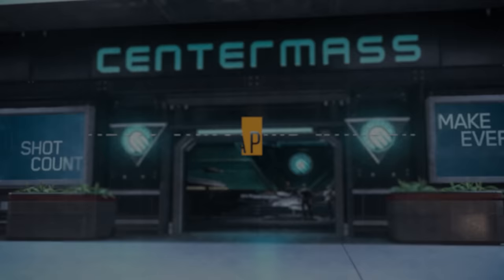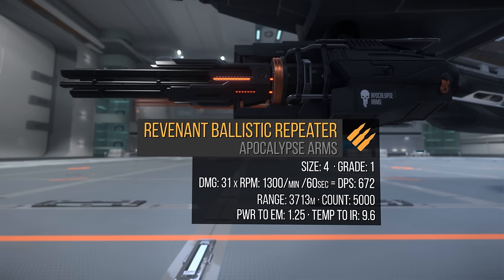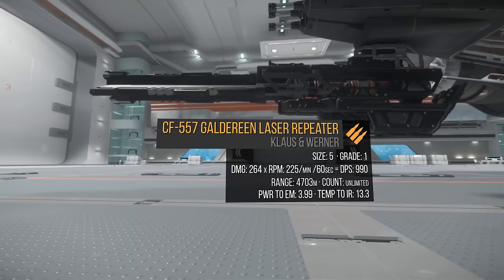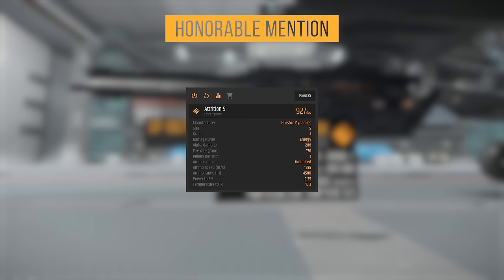Now let's talk about its stock weapons and my recommendations. Underneath the nose, the Vanguard Warden is equipped with a size 5 hardpoint with a gimbaled size 4 Revenant Ballistic Gatling mounted. The Revenant does 31 alpha damage times 1,300 RPM for a total of 672 DPS and a 3,700 meter range. I love this weapon on most ships, and for PvE I do prefer ballistics. However, there aren't any good ballistic weapons in size 5, so I'll be adding the CF-557 Galdarine Laser Repeater. One Galdarine does 264 alpha damage times 225 RPM for a total of 990 DPS and a 4,700 meter range. These absolutely shred and with their range, targets are dead before you know what you killed. One Galdarine will run you around 32,000 alpha UEC and can be found at these locations.